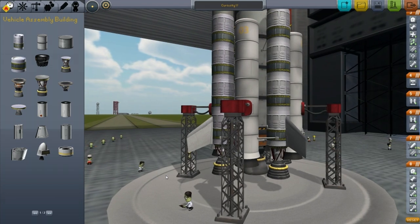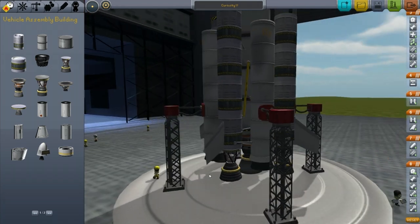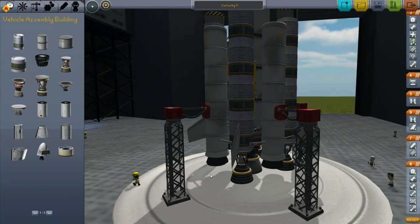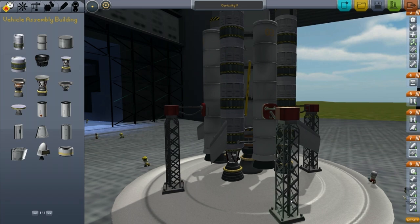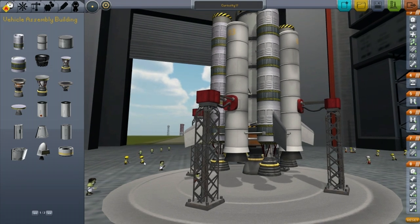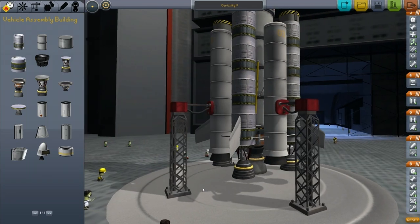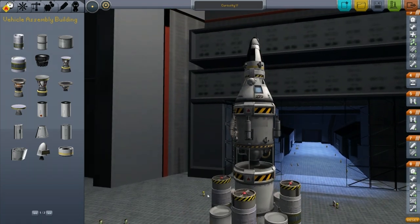We've got our scientists and engineers walking around. The developers were mentioning how they decided to put in a guy — there's one of these engineers who just walks around and starts hitting the ground with a hammer at random intervals for no particular reason. There he is. And there's a guy with — what are those? Scissors? No, that's a wrench — like a wrench for a spare tire. And this scientist is absolutely just laughing maniacally at this creation we've created.